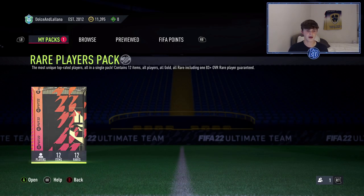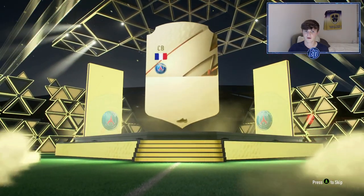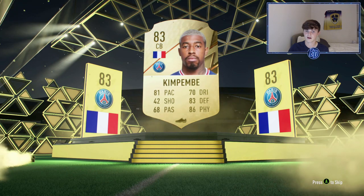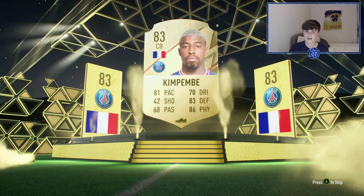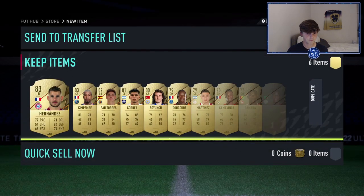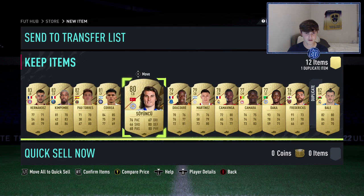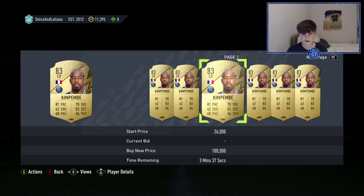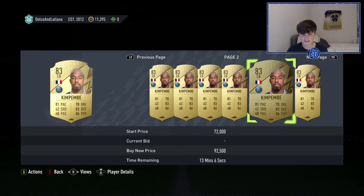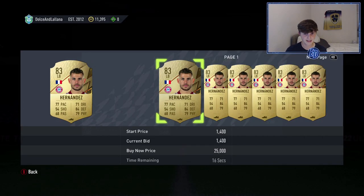We've got the 50k pack — let me know in the comments who you get. Here we go! Can we get a walkout? We need to see those flares — and we see flares! Kim Pembe — that is a very good pull! I'm pretty sure he's going to be worth a bit. An 83 isn't always the best from a 50k pack but I think he's worth quite a bit. And then — it's Hernandez, Kamavinga, and Soyuncu as well. This is a very good pack!